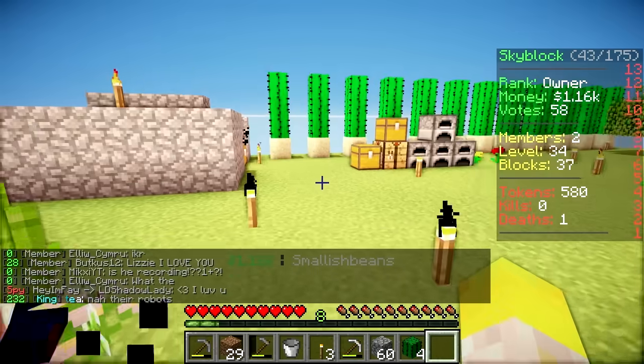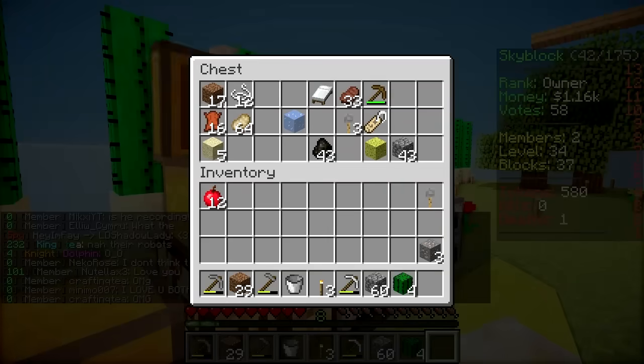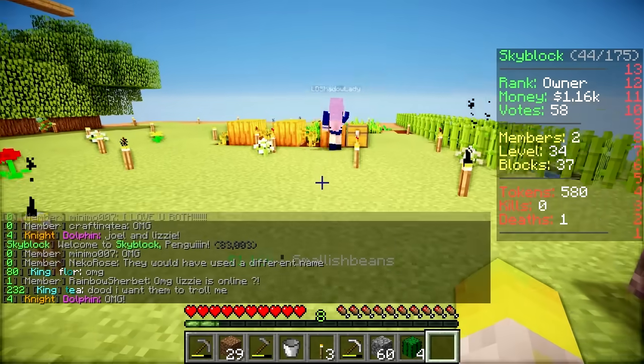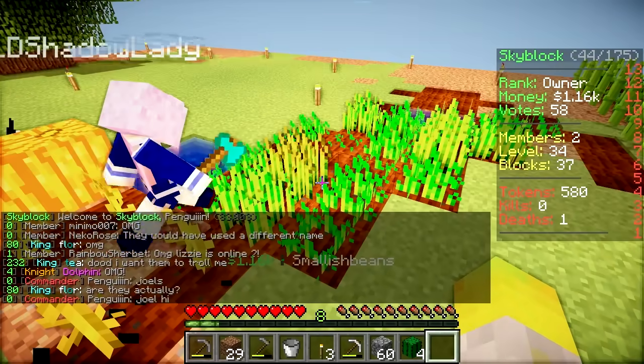How busy have you been? Look, I don't have a life, Joel, alright? Leave me alone. We've got lots of wood, we've got lots of diamonds — 24 diamonds, some iron. Loads of iron! I also spent a long time mining. I can see that. Like I said, don't have a life.